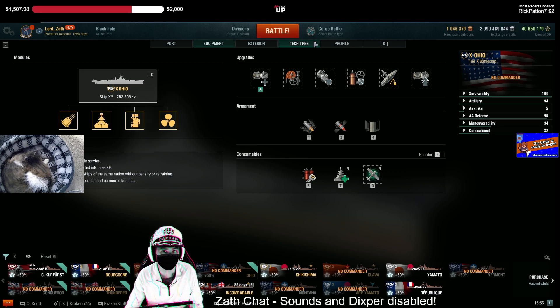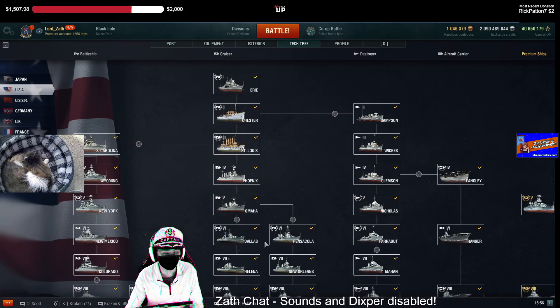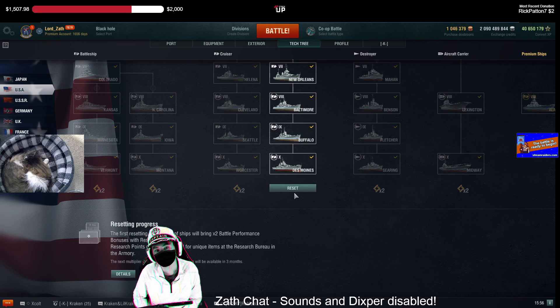If you are looking to reset a ship for the Research Bureau, keep in mind you have the ability to reset one right now and get your double. However, you might be better off waiting — snowflakes are starting one week after 10.10 goes live and will last until the end of 10.11, so next Wednesday or Thursday. Wait until you get the snowflakes, use them in the line you want to reset, and then reset.